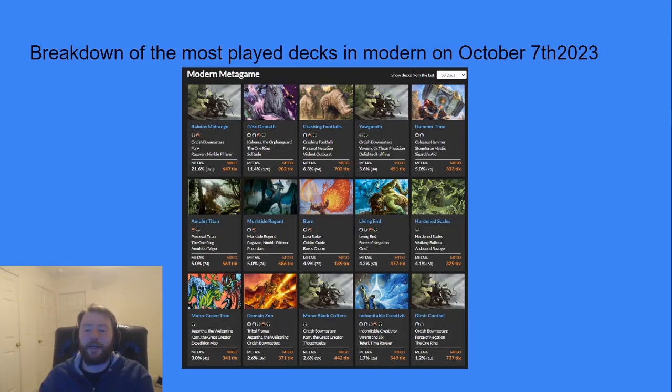Here's the breakdown of the most played decks in Modern as of October 7th, 2023, according to MTG Goldfish. You'll see Rakdos Midrange/Scam in the top left, then Four Color Omnath, Rhinos, Yawgmoth, Hammer, Amulet, Murktide, Burn, Living End, Hardened Scales, Tron, Domain Zoo, Mono-Black Coffers, Creativity, and Dimir Control.